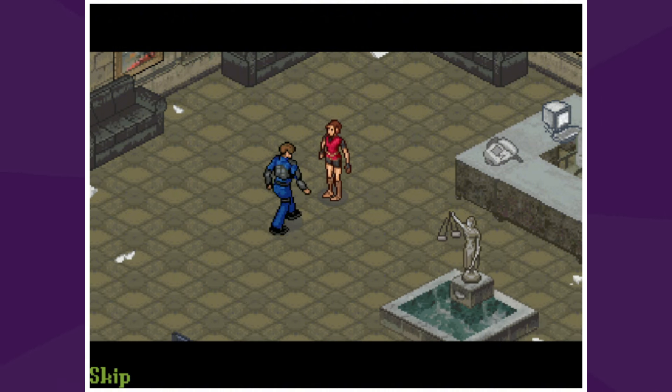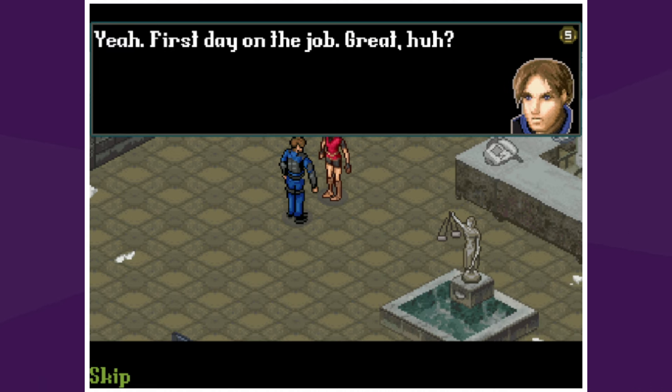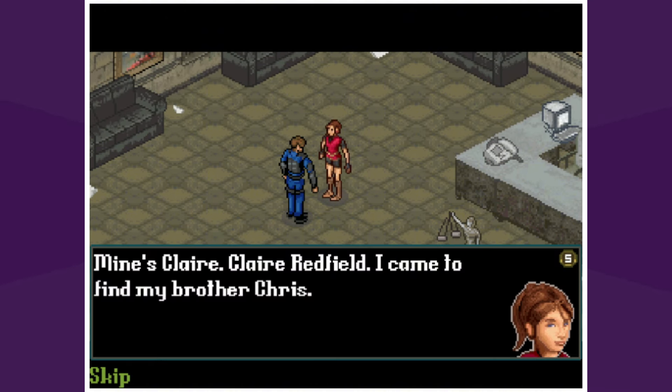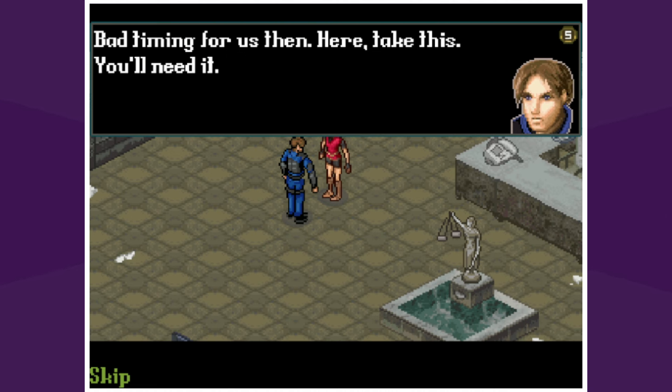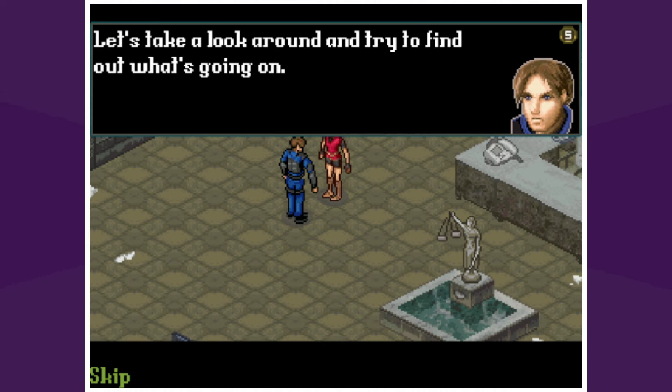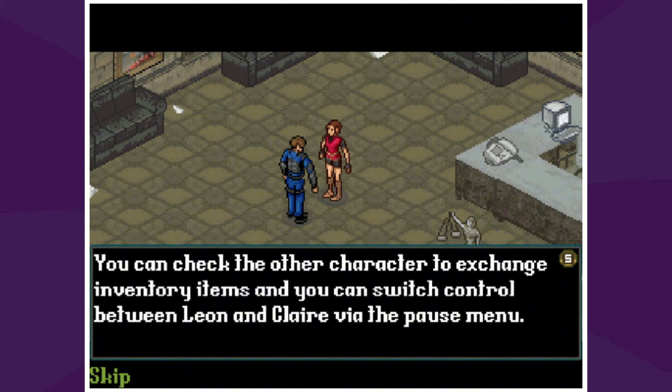"Hey, you're a cop right? First day on the job — great, huh. Name's Leon Kennedy." "Nice to meet you, my name's Claire — Claire Redfield. I came to find my brother Chris." He was the star of the first game. "Chris isn't here right now." "Bad timing for us then." Leon hands her a weapon — you found the nine millimeter pistol. "Let's take a look around and try to find out what's going on." Why do you just give this random girl a gun? Because it's a zombie town.